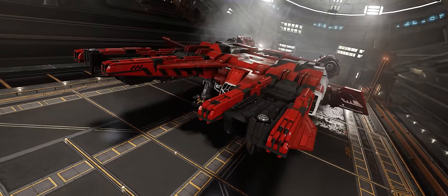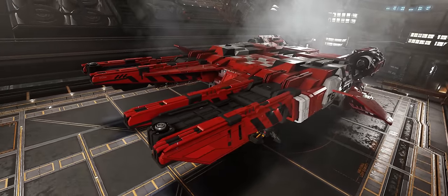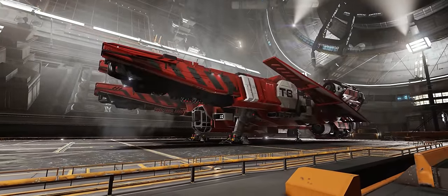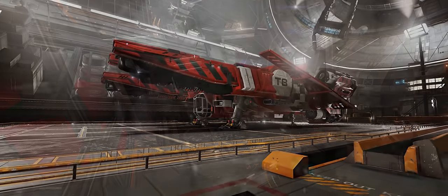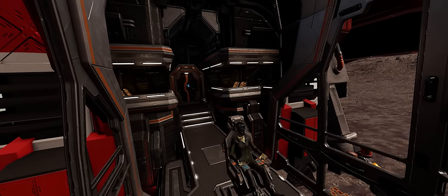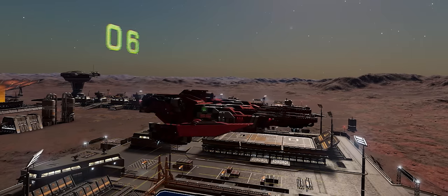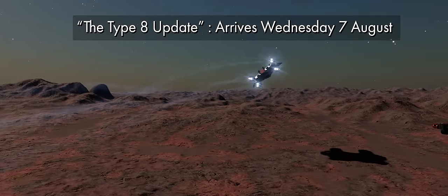The information that Frontier announced this month equates to very much a two-parter. One part involves the Type 8 arriving in the game alongside some new pre-built ships in the Arx store. The second, and for my money the far more significant part, are the details of the long promised rebalance to engineering. Going forward, Frontier are changing the naming scheme of their updates — future updates will be named according to the headliner feature. With that in mind, the next major update is to be called the Type 8 update, arriving on Wednesday the 7th of August.